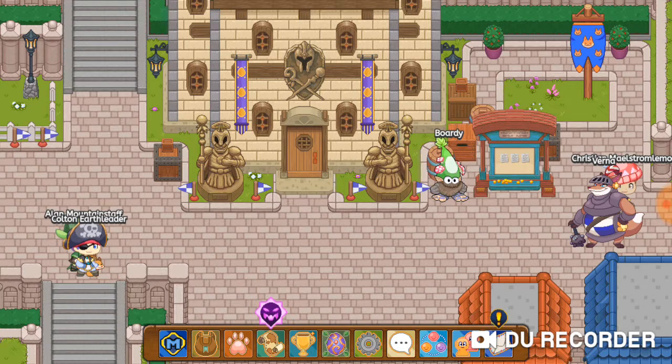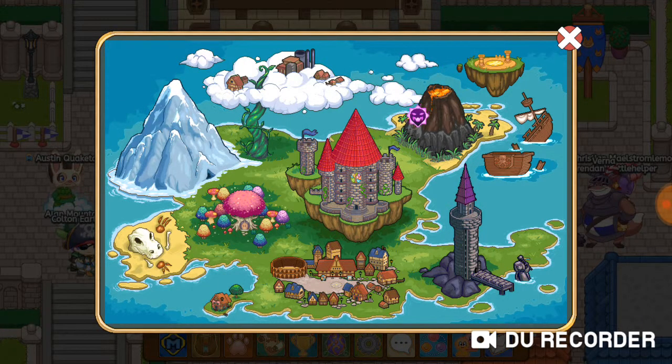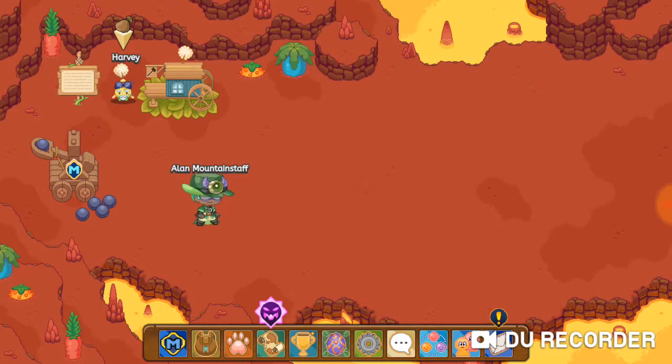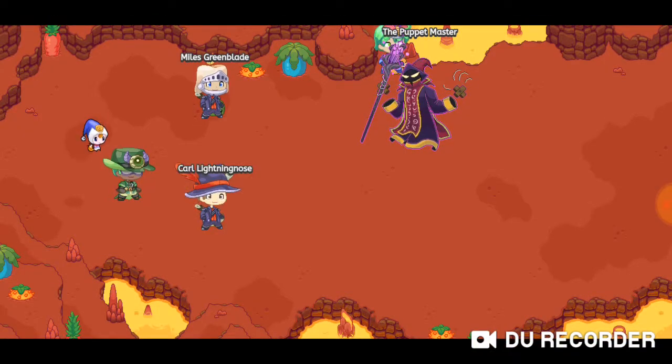Oh my gosh, above the map here it has the titan icon, and the titan is at Bonfire Spire. Okay, this explains the fire titan — let's check it out!